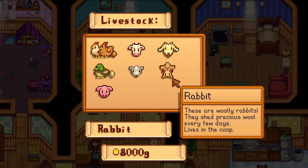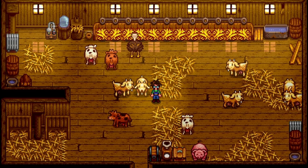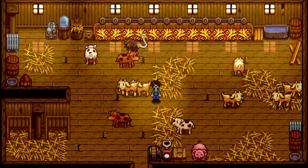You can buy rabbits from Marnie's for 8,000g and they'll produce rabbit feet and wool. To upgrade to a deluxe barn, you'll need 25,000g, 550 wood, and 300 stone. Your barn capacity will also increase from 8 to 12. Just like the coop, the deluxe barn also has an auto feeder.